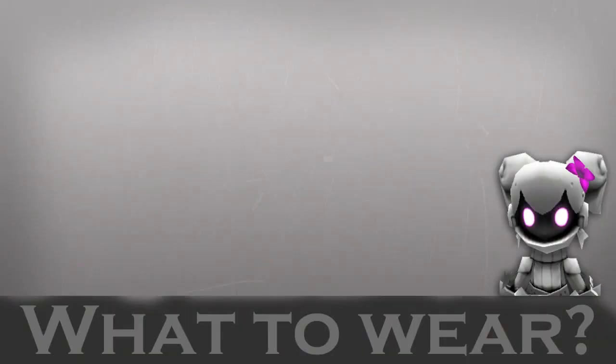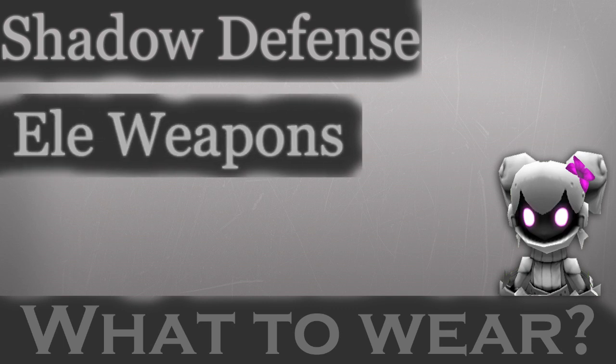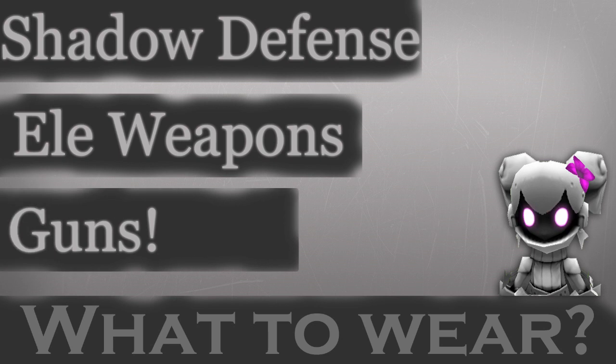So now let's take a look at what to wear when going up against these guys. Since they're part of the undead family they're going to be dealing shadow damage, so shadow defense is a big plus. These guys are weak to elemental damage, so elemental weapons will be greatly helpful — specifically I found that guns are pretty good. I usually like to carry along an Argent Peacemaker or a Polaris when dealing with these guys.